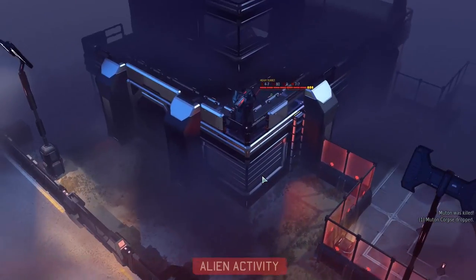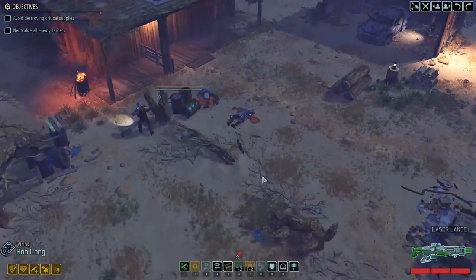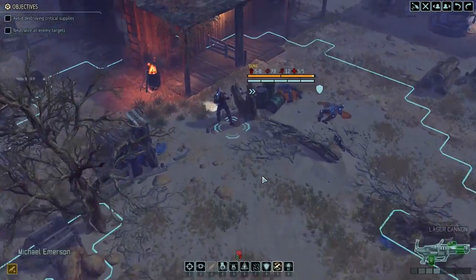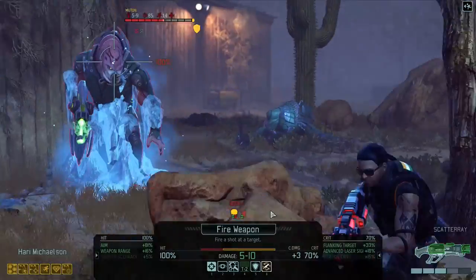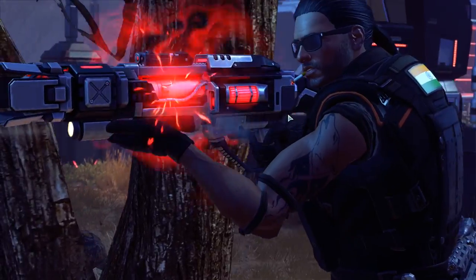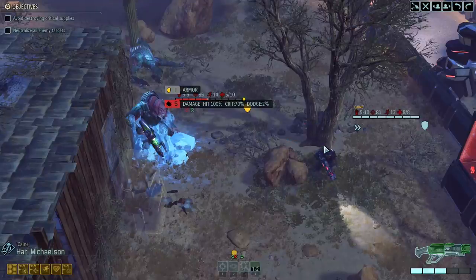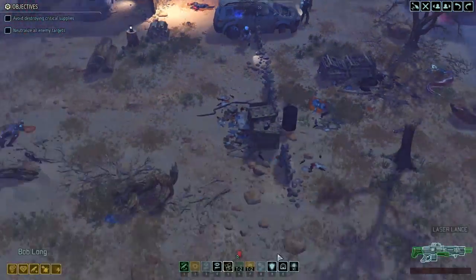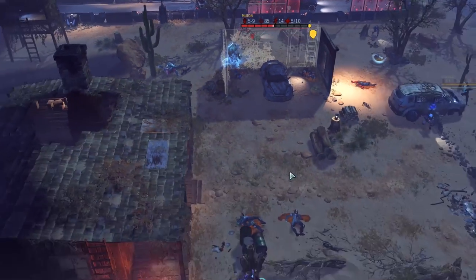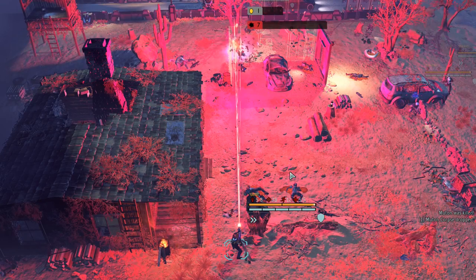The turret will also take a shot — the heavy turrets are really annoying, they have 80 aim. That was 49% chance to hit through full cover. Now we kill the Mutant — hopefully. Only 5 damage, really? Come on. Your shotgun is faulted. Well, at least this time we actually have hail of bullets, so let's put it to good use — and it's a kill. Now we should be done.